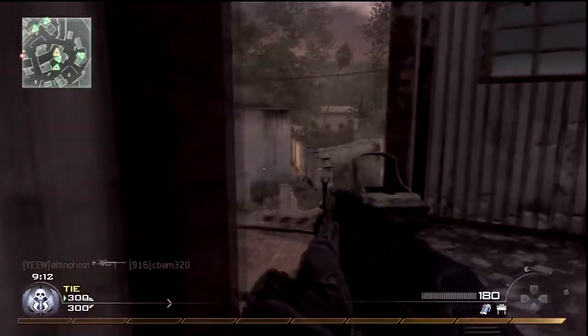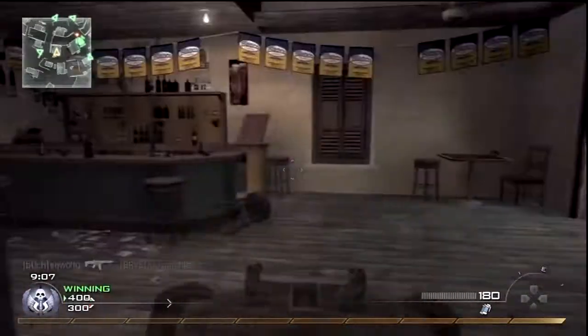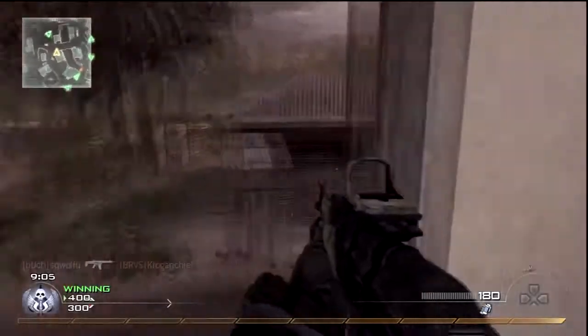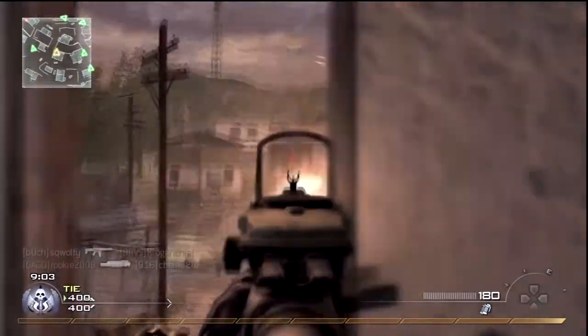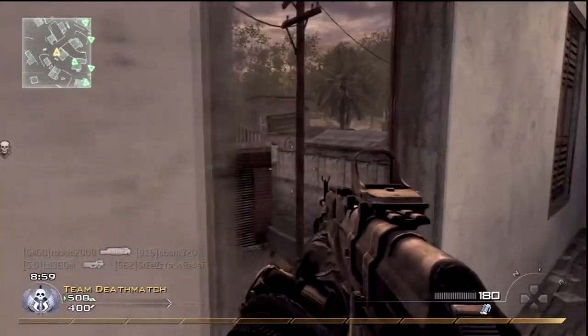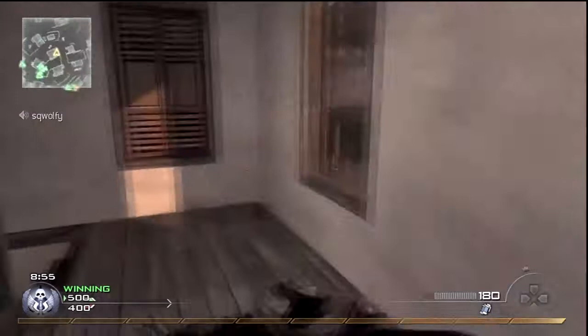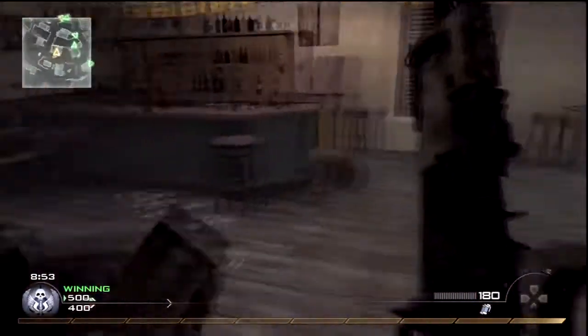Basically, I'm starting to notice that the red dot is starting to become one of my favorite attachments on most of the assault rifles, especially the AK right here, because I struggle a lot with the iron sights. The iron sights are good if you're using FMJs or the silencer — it's doable.